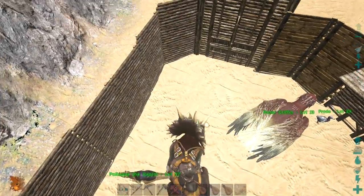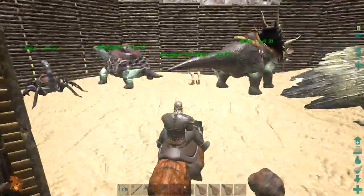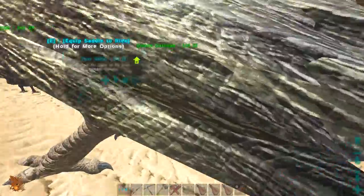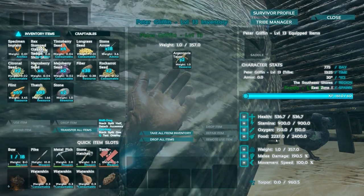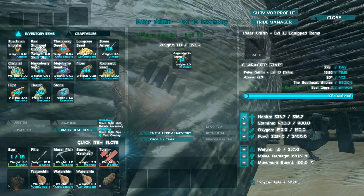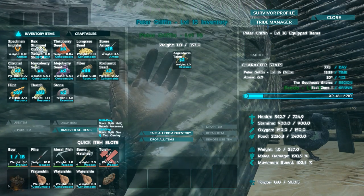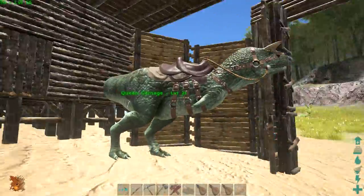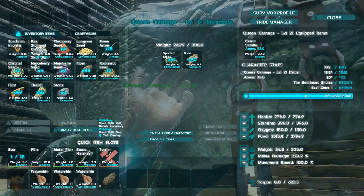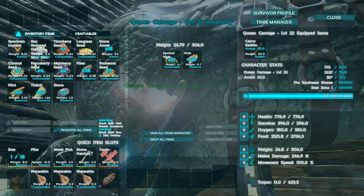We're gonna take out Queen Carnage for a spin. Actually not Diego - Diego's been getting a lot of wear and tear lately, he deserves a break today. So we're gonna go ahead and take out our Carnotaurus, which actually probably has a couple levels here. Same with the Argentavis - might as well level this dude up. We'll put his points into stamina and health to make him into a bit of a tank, and potentially even melee damage.